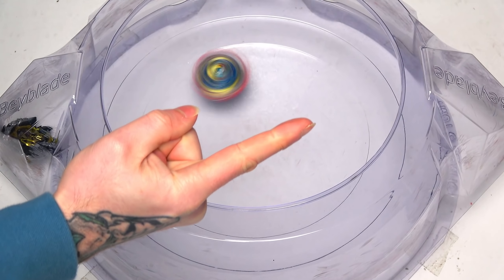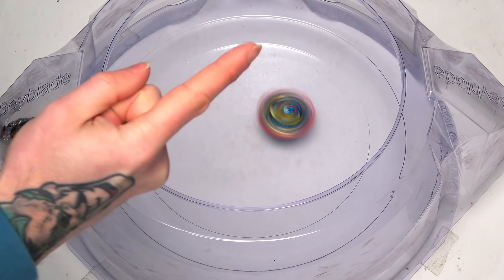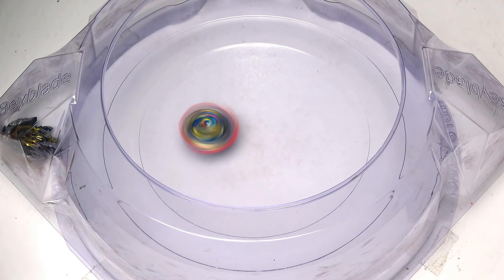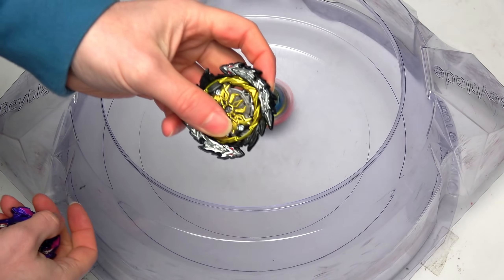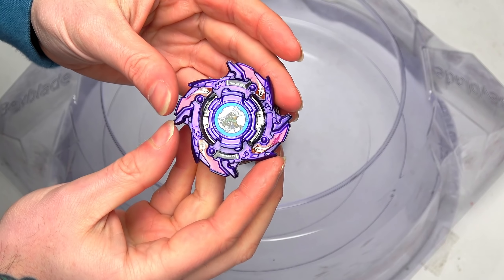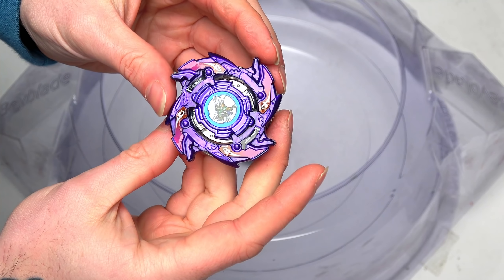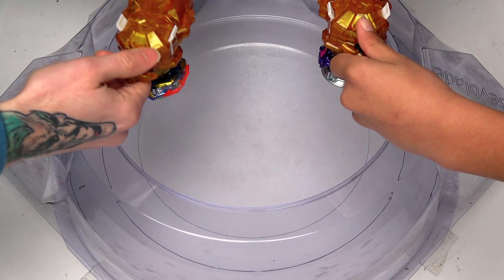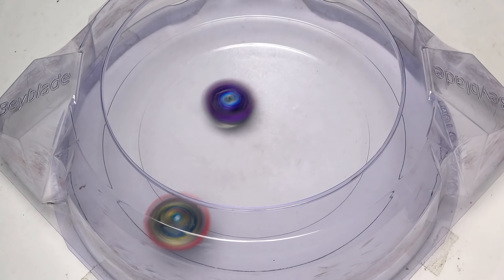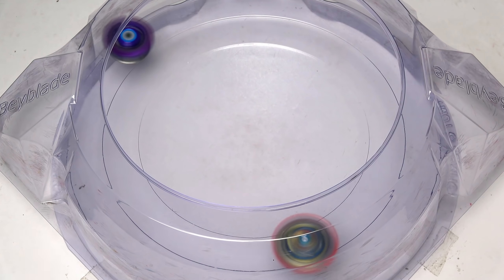Let's see if the second round is any better right now for Ultimate Valkyrie. That is it — that's what we've been waiting for. Finally, 1-1! Finally Valkyrie getting a point right there with a nice smash attack to take out Astral Fafnir. Can it do it again? I think it looks like it's going to run out of stamina. That was so close — it's going to come down to a spin finish and it will go to Astral Fafnir. 2-1.